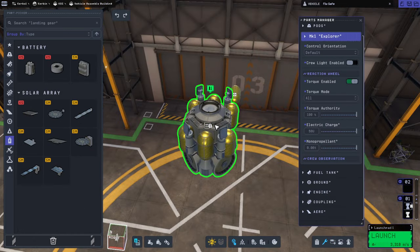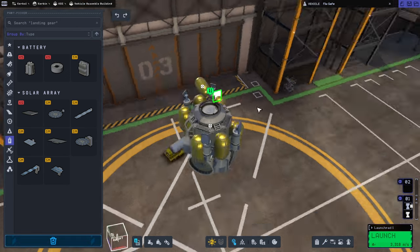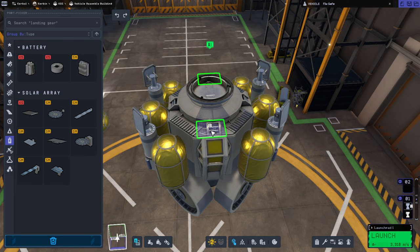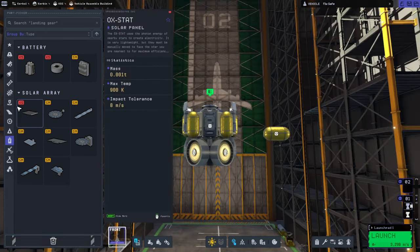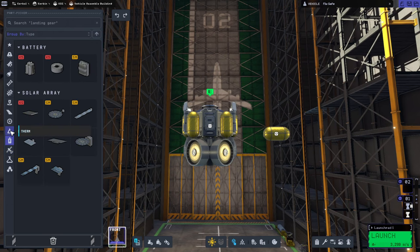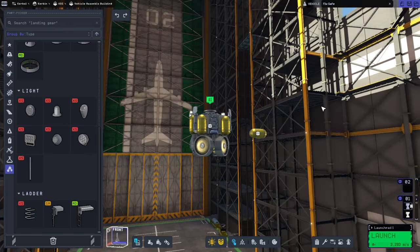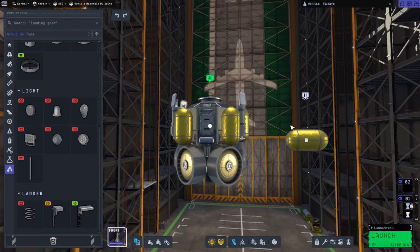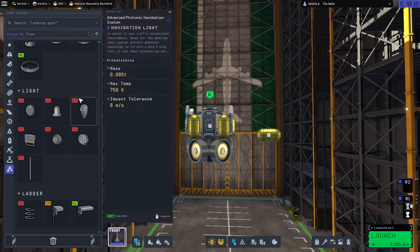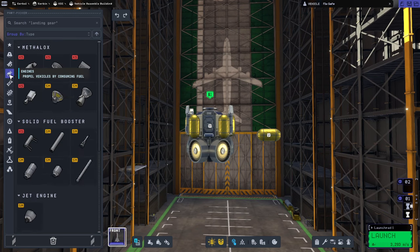How much power do we have in here? 50 units. I'm just going to add some solar panels to the top of it. I mean, really, we're at Jool, so they're not going to be super helpful. And then definitely a ladder, because the jetpacks absolutely will not work. Is 3,300 enough, though? That's just for the final bit of descent and then ascent, and we're going to have to cut down on how much of the descent it is.